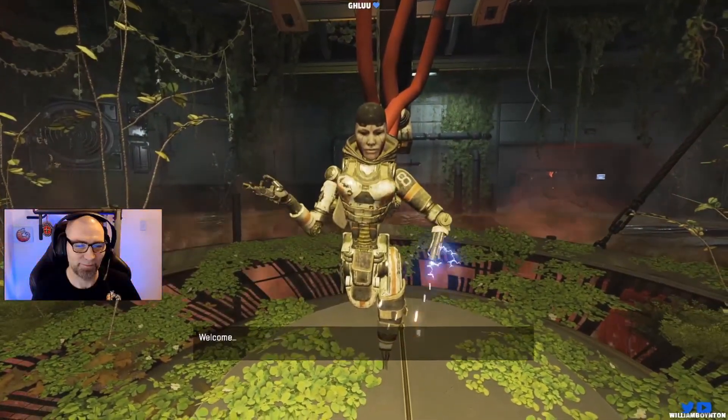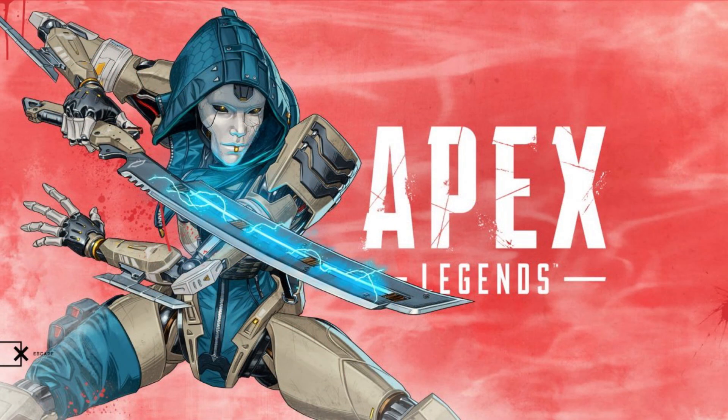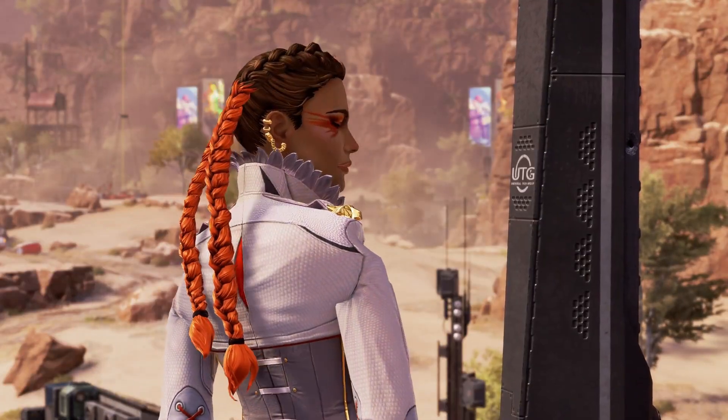The final thing Ash says is 'Welcome to Olympus,' which is the map that came out two seasons later. Ash herself didn't even get released until six seasons later in Season 11. This just goes to show how far ahead Respawn is thinking for future content in Apex Legends.